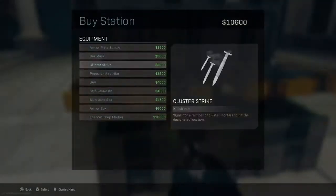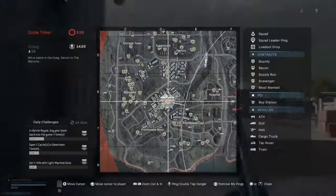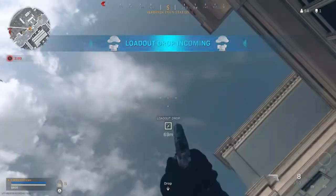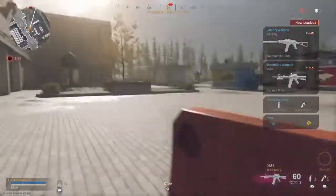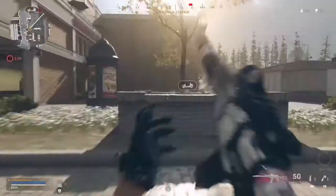We've got 10k, got the loadout drop. Now let's throw it down here. Now we'll just wait for it to go. Nice — do we have enough ammo? Yes, we do. Now I just got to get a car and head over to the circle.